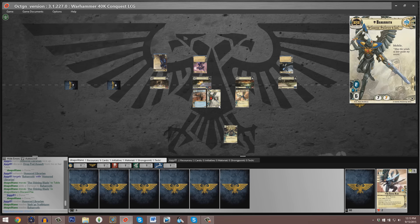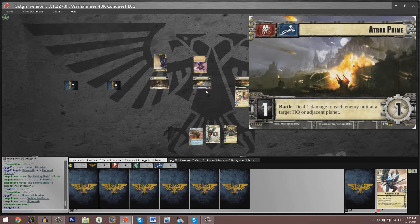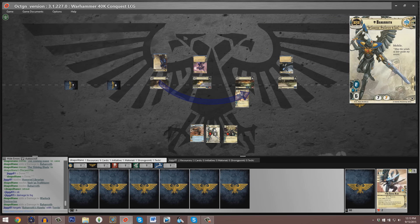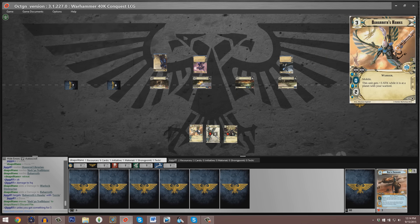Our Space Marine player still has three cards in hand. Baharoth ultimately decides to retreat, giving up this battle, so our Space Marine player is the victor. Jon very wisely chooses to target the HQ — the Warlock Destructor takes one damage and Baharoth takes one damage, putting him at two. The Vashjah Trailblazer is destroyed. Kato returns to HQ, and Baharoth's Hawks returns to HQ as well — it must have been mobilized to the first planet at some point.